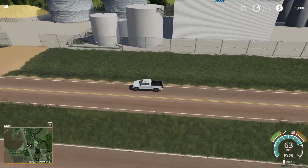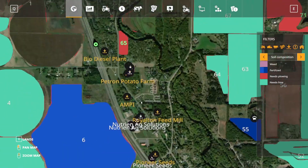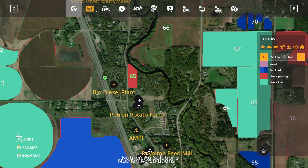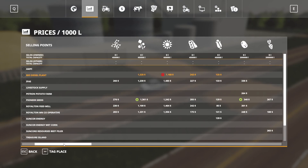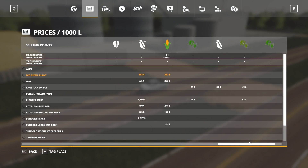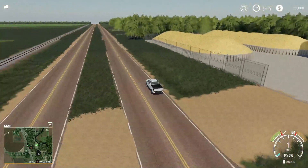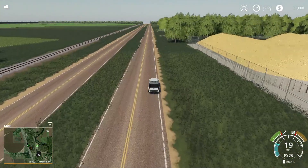Right here, I believe, is a sell point — we're just passing the biodiesel plant. The biodiesel plant is going to take canola, sunflower, soy, corn, dry corn, and wet corn. Sweet — you can sell that stuff there at the biodiesel plant.